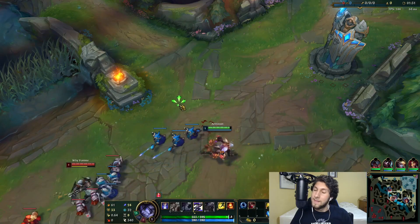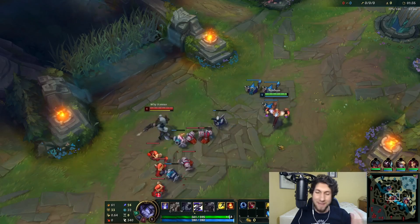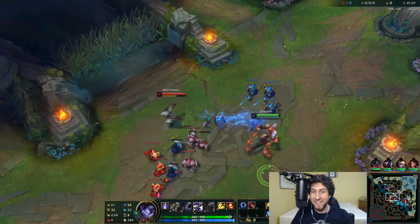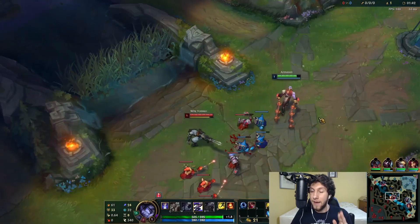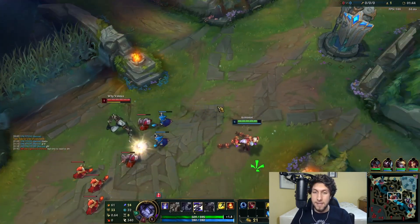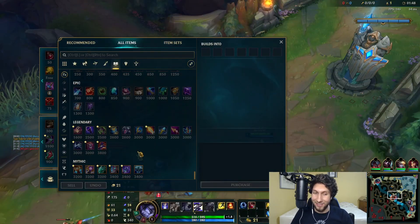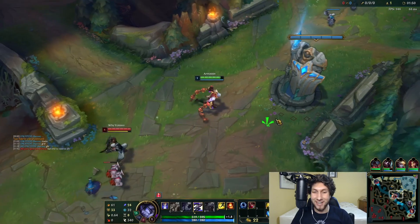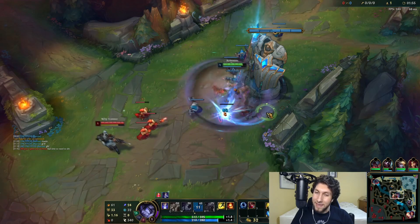The Sylas buffs are finally here — how many patches have we gone without a Sylas buff? And this is a pretty damn good one. It's also a Rift Maker change, and I love Rift Maker. It's essentially a balance but I think it's a buff — we're going to be doing more damage with Rift Maker late game.